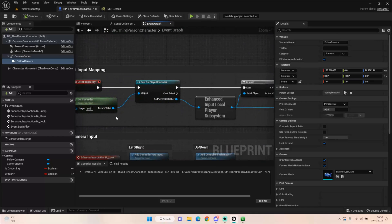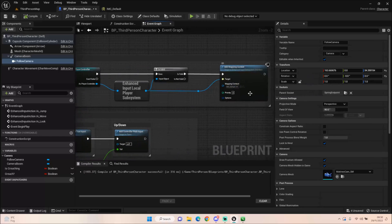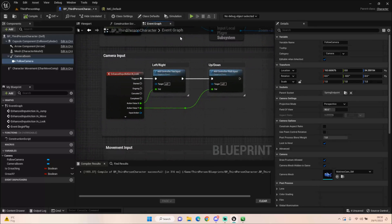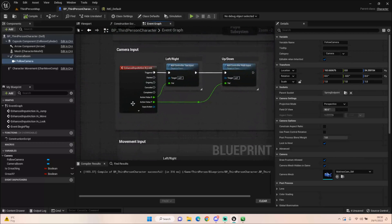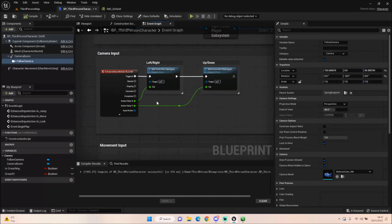The Event Begin Play now casts to the player controller, which drives the Add Mapping Context values. I'm not entirely sure where they're calling this cast to player controller — if anyone knows, please let me know in the Discord. This ensures that the input actions work, and it calls something called the IMC Default, which we'll look at in a moment.